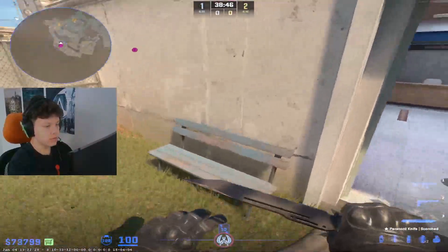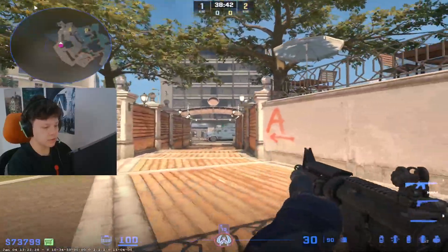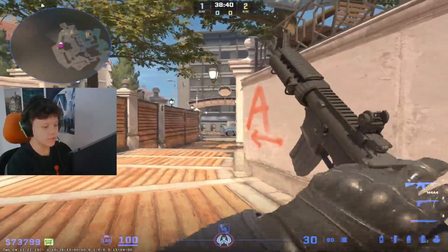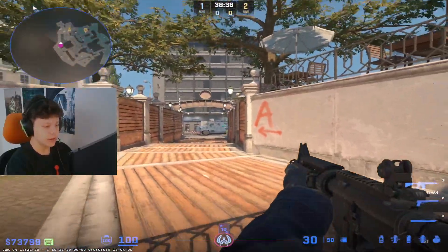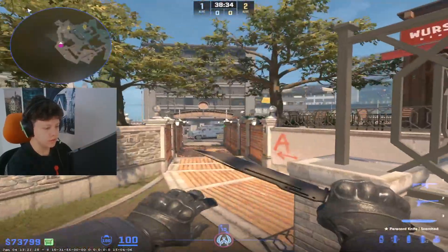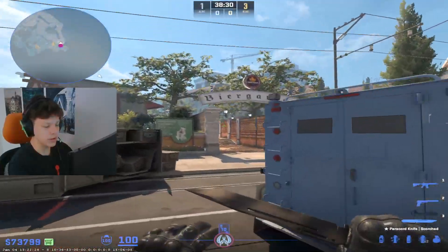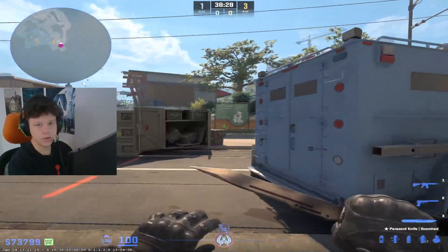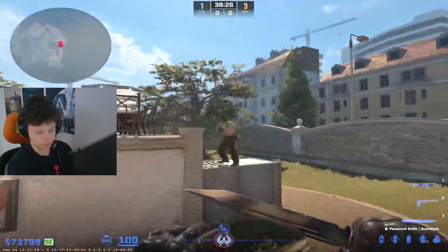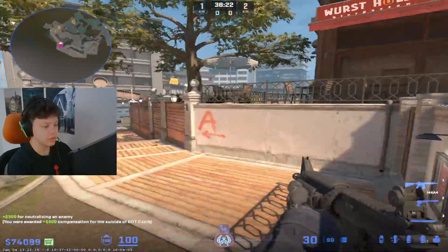I'll show you the counter to it. You need to have a bit of luck — you want to jump on this bench, and immediately jump to the right side to this corner. Right now you are in a safe line. Where he can spot you is if you jump flowers; if you jump flowers and he basically spots you like this, then obviously it's GG for you.